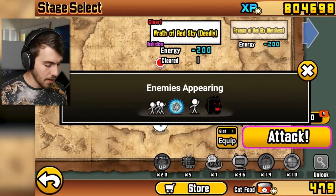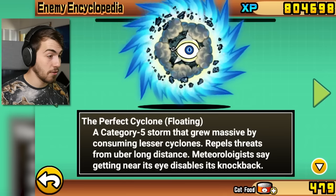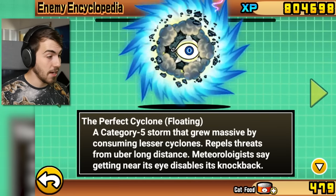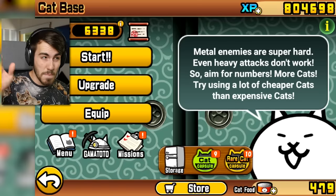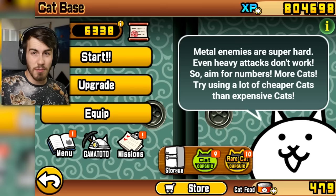I've done Wrath of Red Sky. Perfect Cyclone Floating — category 5 storm that grew massive by consuming lesser cyclones, repels threats from uber long distance. Meteorologists say getting near its eye disables its knockback. So we just need to get some dudes in there — some octopus cats. Doesn't the guy with the arms outrange this guy or something? Isn't that what we found out?